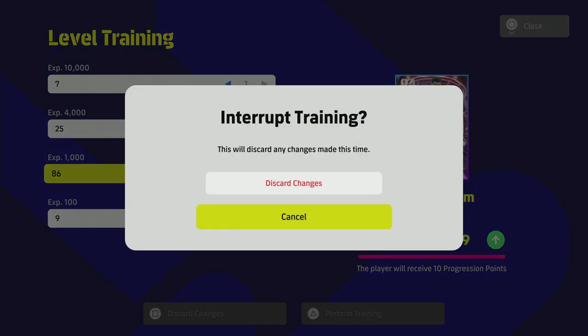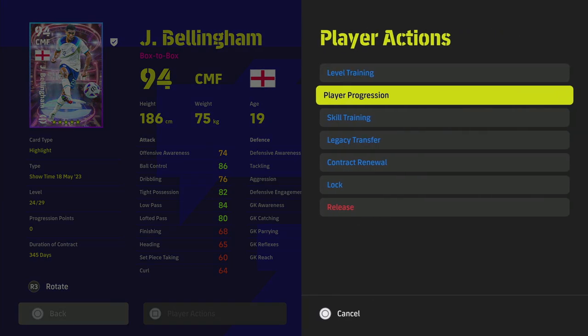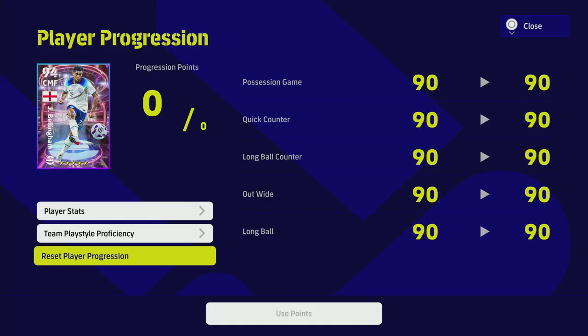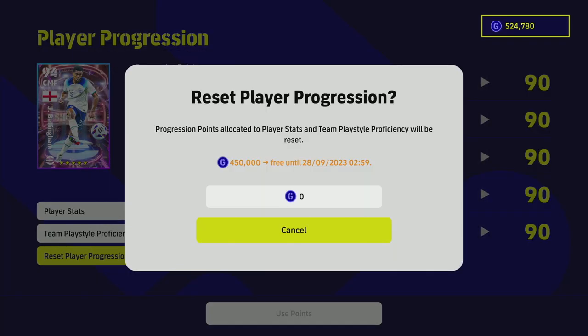Let's say you've trained Bellingham — or insert whichever player you have — and you're thinking to yourself: I put too much speed on him, or I didn't put enough passing, or I wanted him to be more or less defensive. This is what they've introduced with the player progression reset. It keeps everything you've pumped into the player training-wise and XP-wise, but it lets you reset the stats and the progression points you've already put in. You'll see he has zero of zero progression points and is level 94.